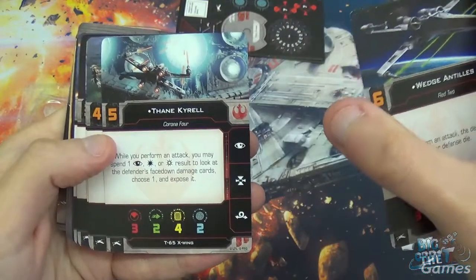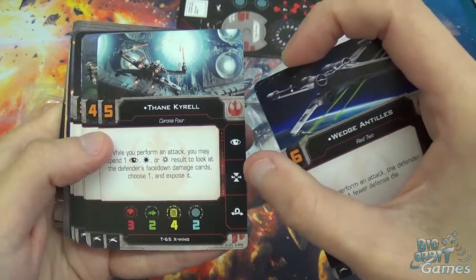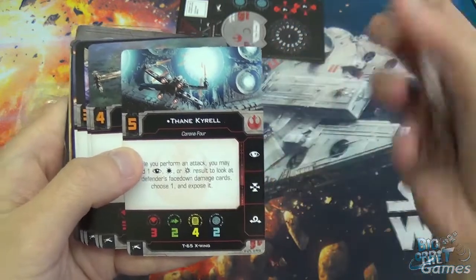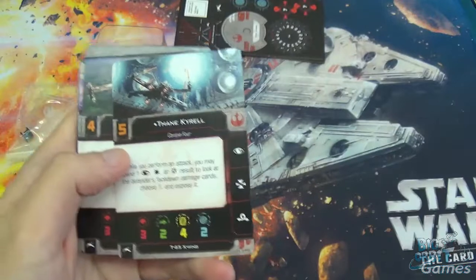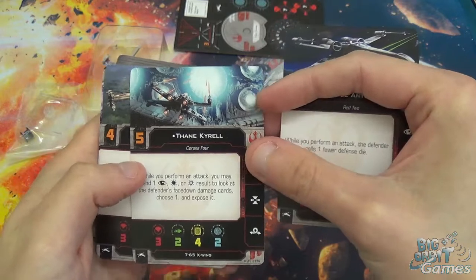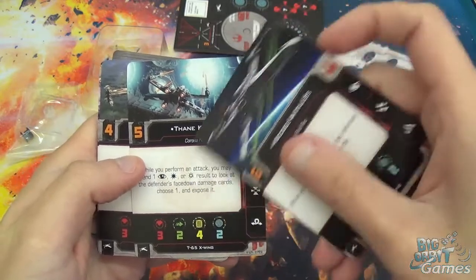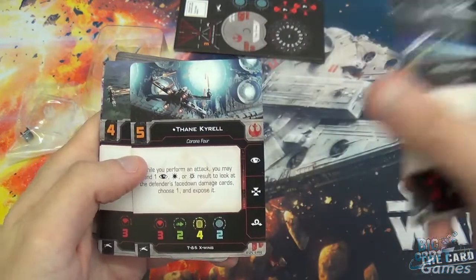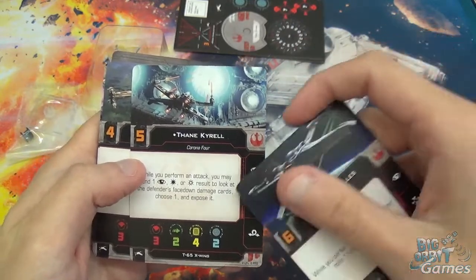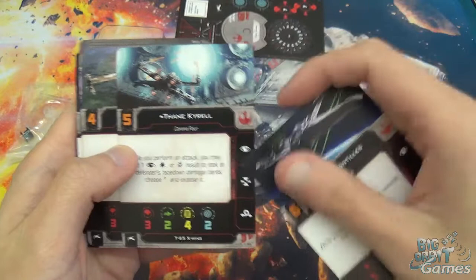While you perform an attack, you may spend a focus, a hit or a crit result to look at the defender's face down damage cards, choose one, and expose it. So that is, look at their face down cards and flip it face up. It also gives you information about what's left in their damage deck. Situationally, this is really, really good — especially if you don't have a focus available and you can just spend that focus if it's going to waste. Really useful.